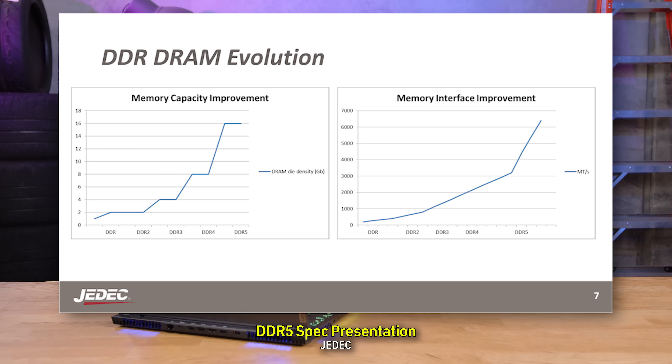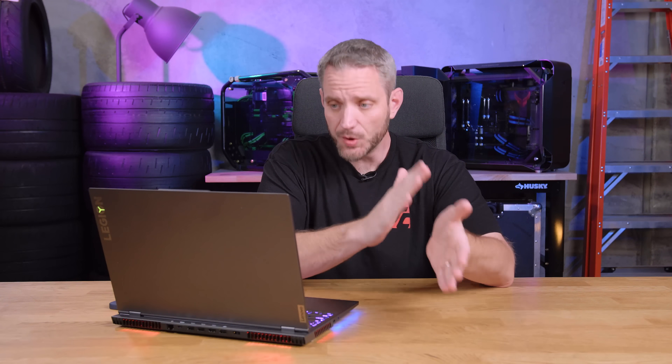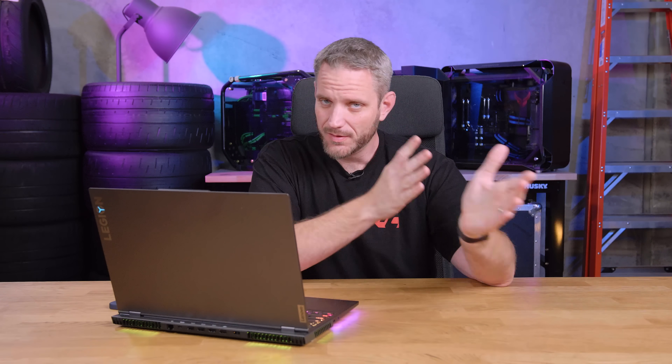The best part about it all is it's doing it with less voltage. 1.5 volts was the standard for DDR3. DDR4 was 1.2 volts. Now we're seeing 1.1 volts as the standard for DDR5. So you're seeing double the data rate, quadruple the amount of RAM capacity per DIMM, and it's doing it with less voltage. Moore's Law is still alive and well.